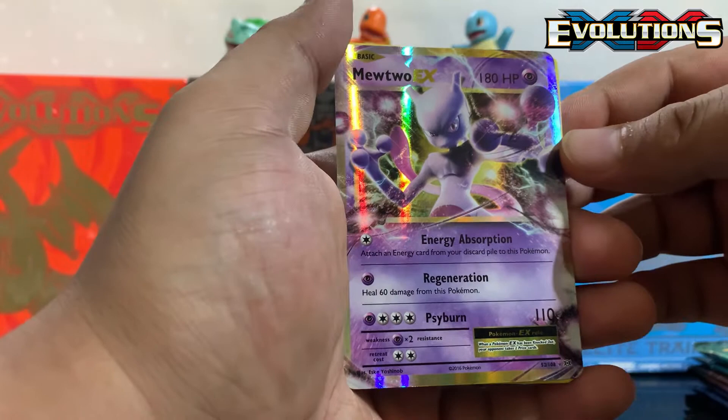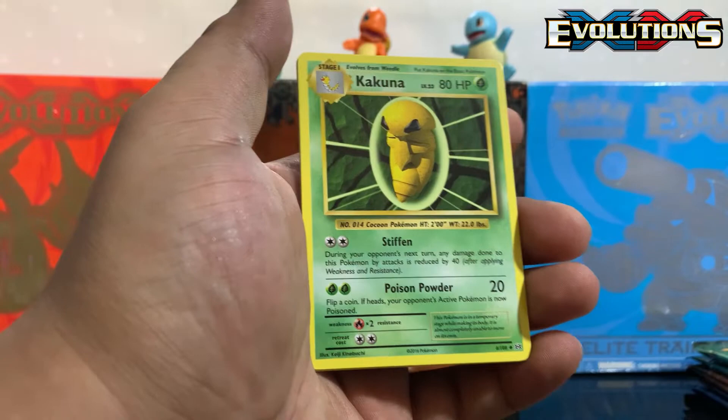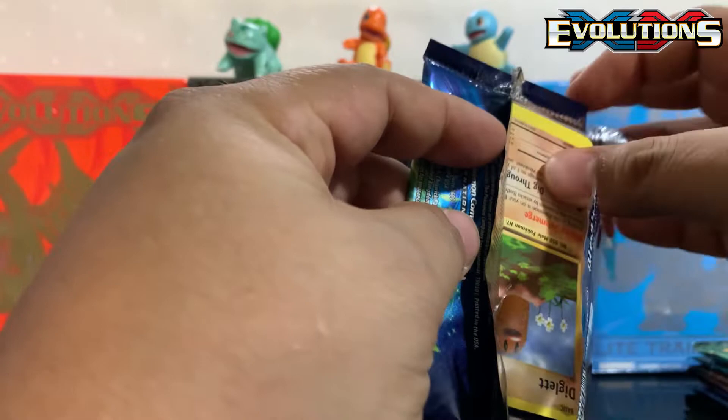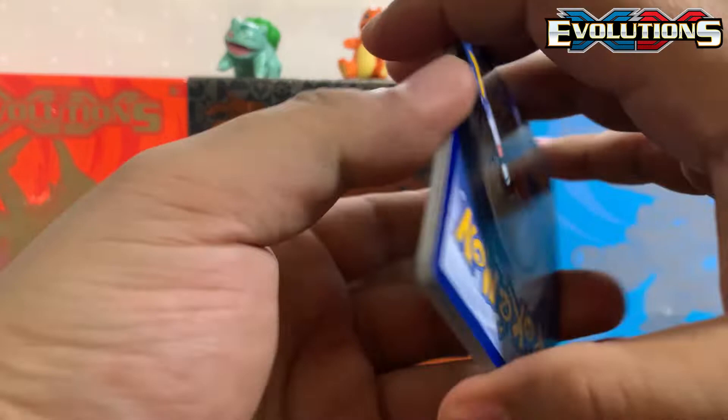Well, this is not the full art — the full art is a lot more elaborate. But let's see if we can get a secret in the back too. Kakuna, Energy Retrieval, and a Haunter. Come on baby! Code card for you guys.